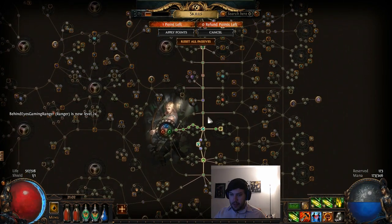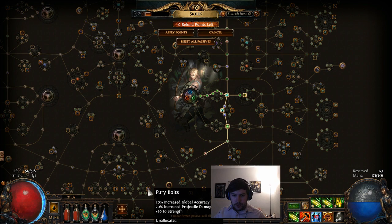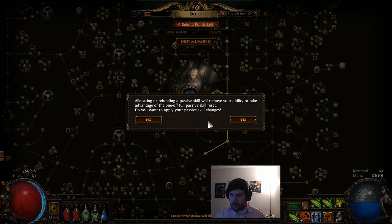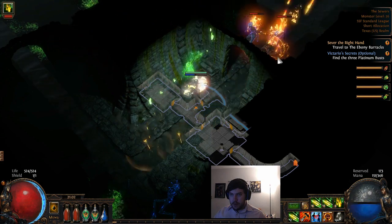Last time we decided we were going to go down towards the Duelist tree and grab Fury Bolts out of the Gladiator, and some life nodes. Let's go ahead and apply that. We can see some blue mobs up there - try to clear them out before they get to us.